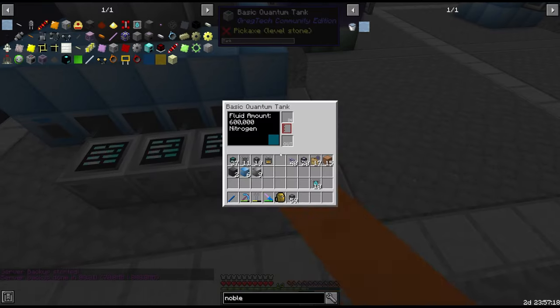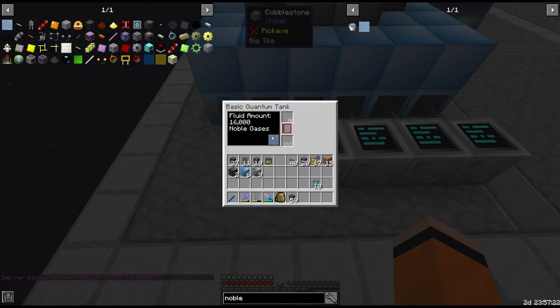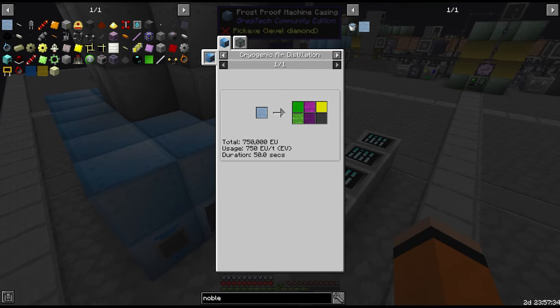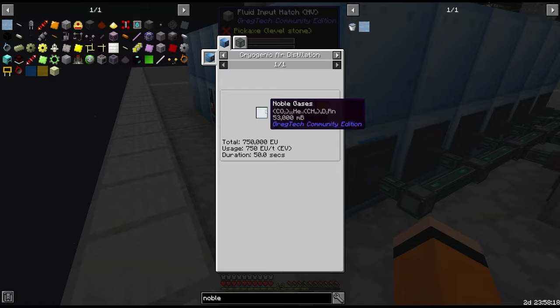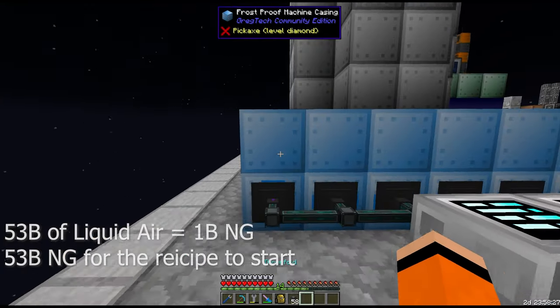Once the filters are set we get nitrogen, oxygen, carbon dioxide, and noble gases. Those first three fluids are useful around the base in chemical processing. The noble gases we send through the cryogenic air distillation tower again and we can get argon, neon, helium, xenon, and krypton — argon and helium being most important at this stage. We do need 53 buckets of noble gases to air distill, so it has to run quite a few recipes of liquid air before we accumulate enough.